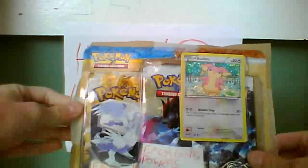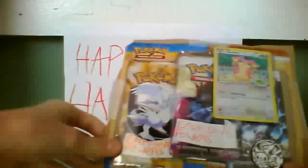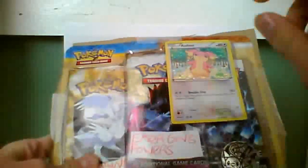Hey YouTube, this is Jake the Happy Snake. Today I'm going to be opening my first fake packs of Emerging Powers Black and White. I'm really excited because I haven't opened any fake or real Emerging Powers packs in my life. This is an Audino blister pack — it comes with an Audino promo card, a coin with Snivy, Tepig, and Oshawa on it, two Emerging Powers packs, and one Black and White pack.